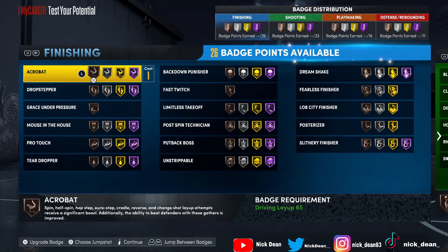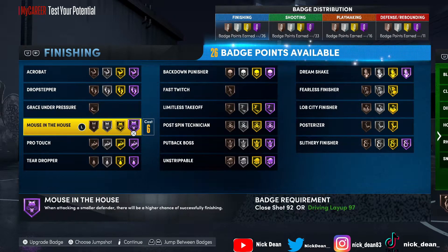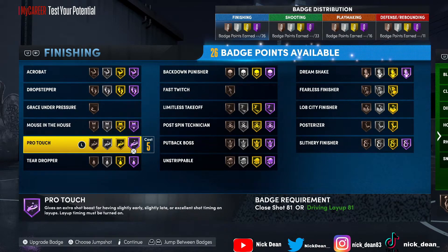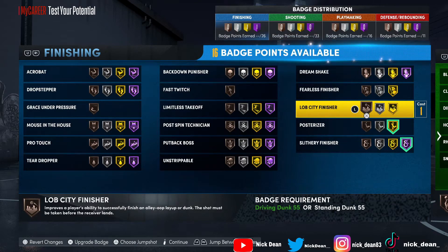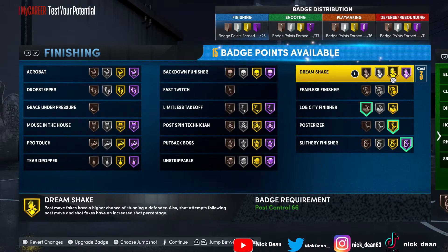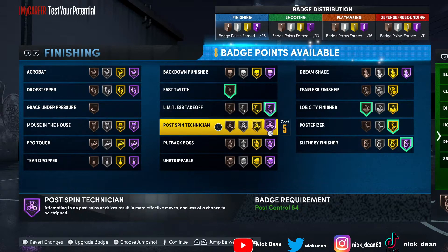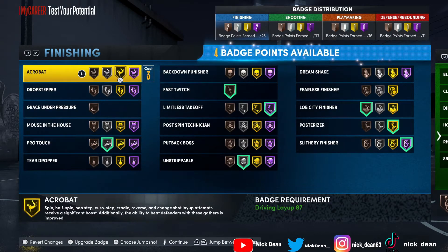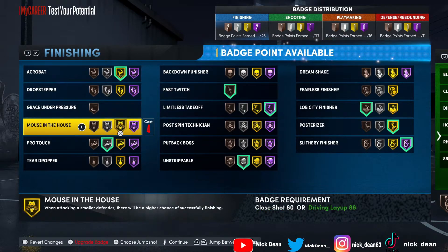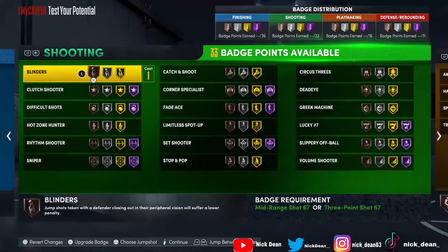We'll work with the badges now. Drop stepper — don't really need that. Mouse in the House: when attacking a smaller defender there's a higher chance of finishing — kind of like that. Posterizer and slithery finisher I'm putting on bronze. Dream shake you can put on. Limitless takeoff I'm throwing on 100 percent. Fast twitch is a very good badge — putting that on. Unstrippable on bronze, pro touch on, and acrobat up to at least gold. That gives us three bronze, one silver, one gold, three hall of fame.